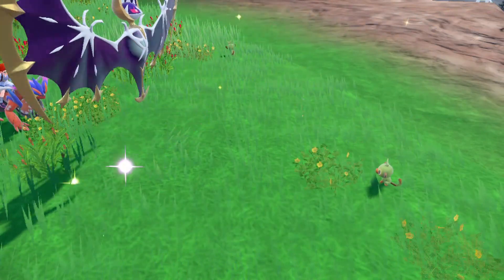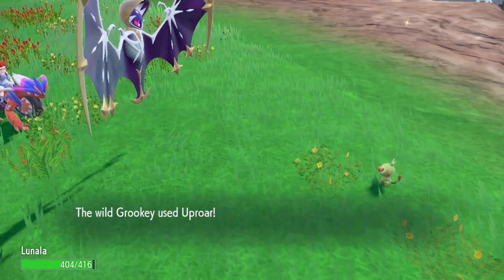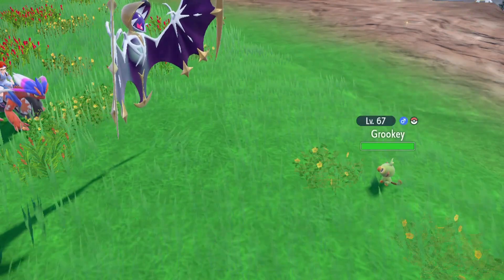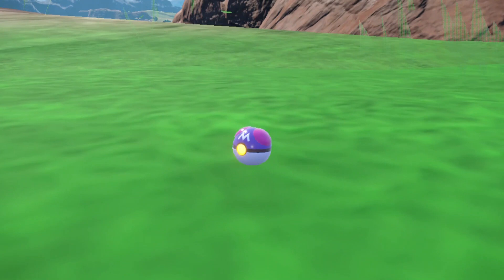Grookey's Scarlet flavor text: 'The stick Grookey holds has grown harder and more flexible, after soaking in the energy that emanates from inside Grookey's body.' And the Violet flavor text: 'As Grookey strikes everything in sight with its stick, it has more and more fun, and its rhythm becomes livelier.'